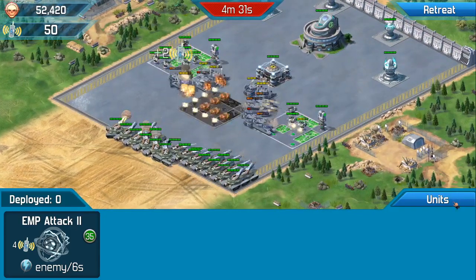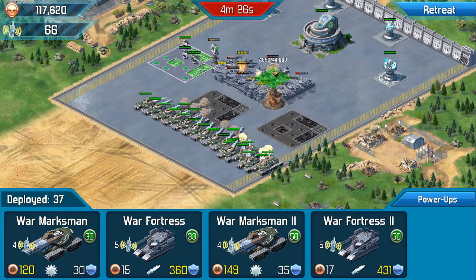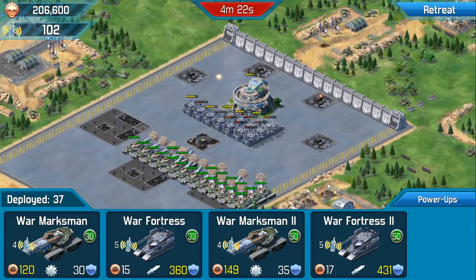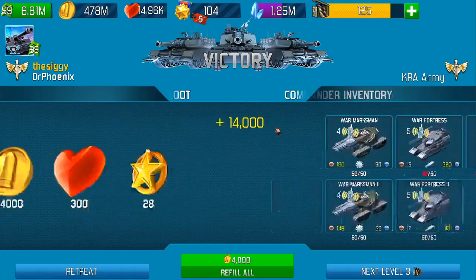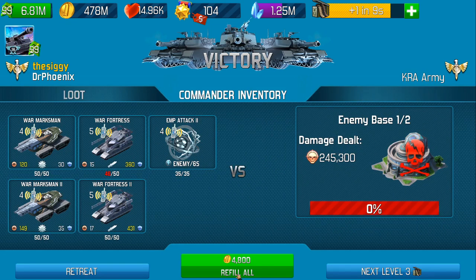At the moment I'm just dragging straight to this, going to take it onto the power node. And there we go — job done. Each time I'm going to Refill All, it's only costing coins. It means that your brand new faction members can do this as well. Refill All, go to the next level.